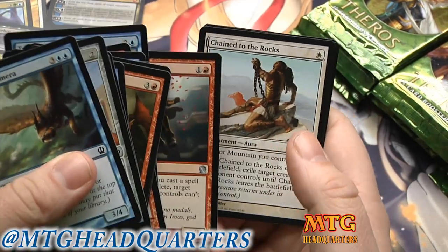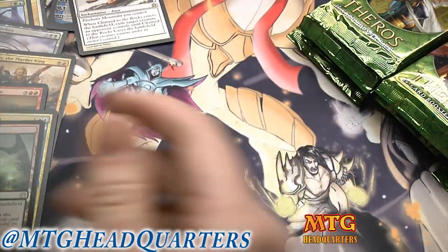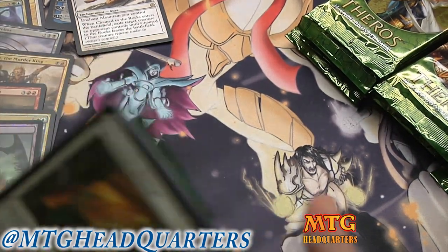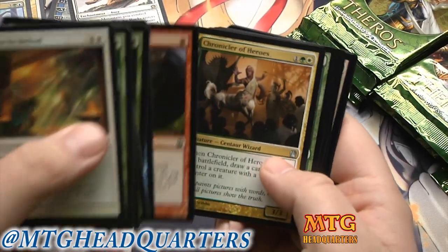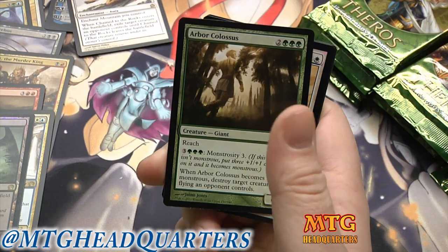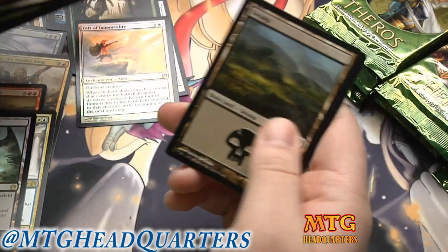Chain to the Rocks — very good rare, that's our uncommon sorry. Wow, another good one — modern playable. Are any of you guys playing the Modern Masters drafts on MTGO? I did my first one today. I did not stream it out of fear of how poorly I would play. Arbor Colossus — big fatty — and another foil rare: Gift of Immortality.